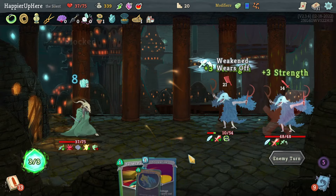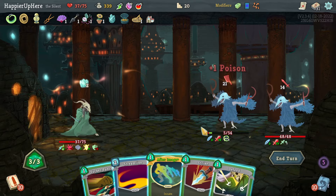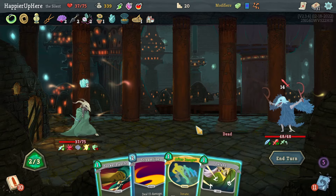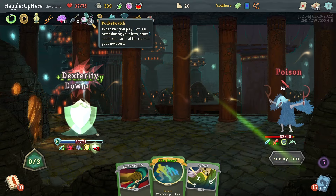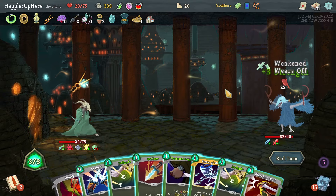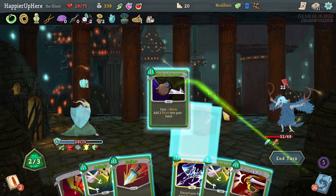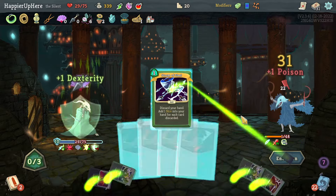FTL and a Strike is enough to kill this one. I'll accept the damage to play Streamline — I'll also trigger the Pocket Watch next turn and hopefully allows me to kill. Down to 29 — that's a little disappointing. I have Storm of Steel here — Strike and Storm of Steel. That is enough — thanks to Panache. Tough fight.